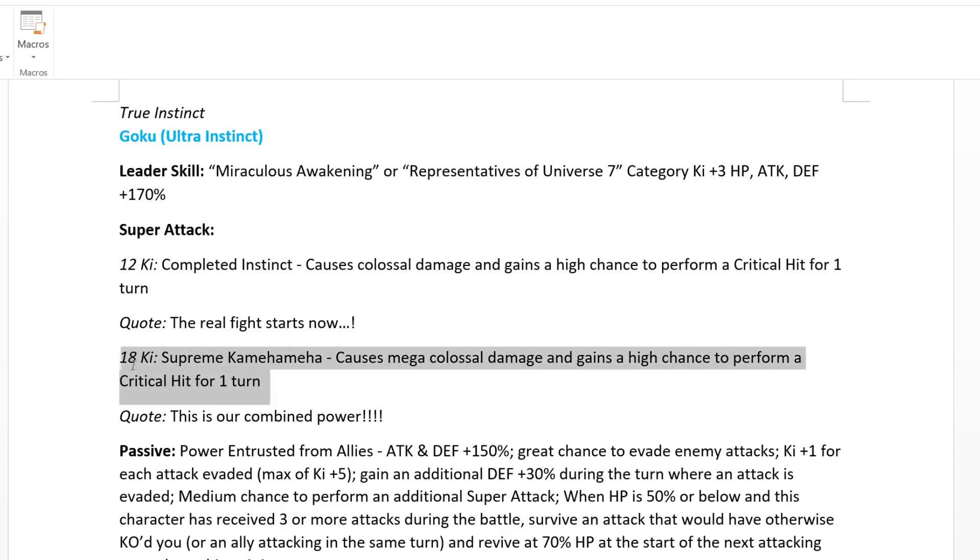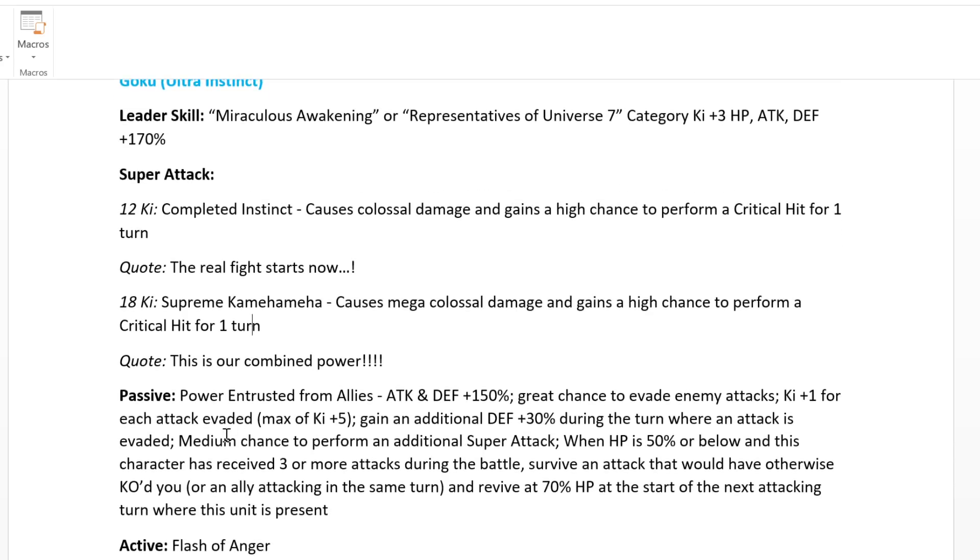You gain a 50% chance to crit from the super attack effect — that's ridiculous. His passive is Power Entrusted from Allies: attack and defense plus 150%, and a great chance to evade enemy attacks permanently. The existing LR STR UI Goku only has dodge for a limited number of turns, but this guy has it for the whole battle — 70% chance to dodge. Ki plus one for each attack evaded, max of ki plus five.